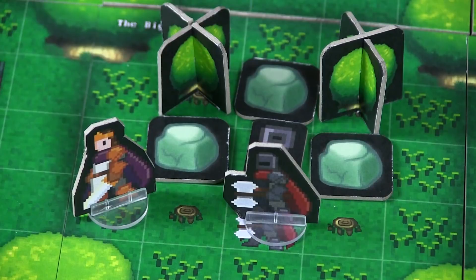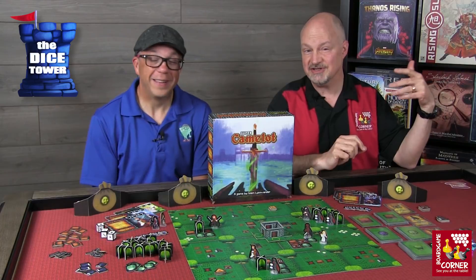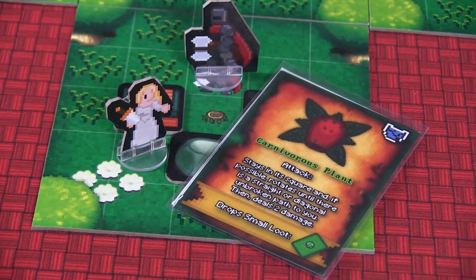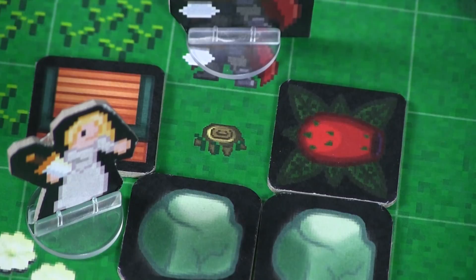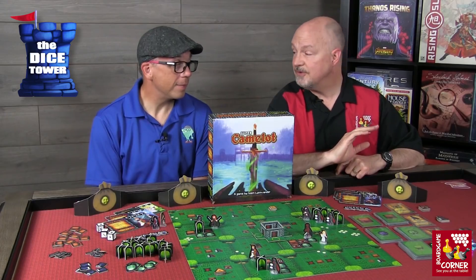After a player does all their actions, the enemies get their own turn. Only the enemies on your tile are activated — just like old video games where enemies left on previous screens don't sneak up on you. Enemies come in three types. The carnivorous plant will try to attack you if there's an unbroken orthogonal or diagonal path, spitting venom for up to two points of damage. Each time an enemy attacks, you get to roll one die — if a shield appears, you deflect all damage from that enemy, no matter how much they were trying to do.